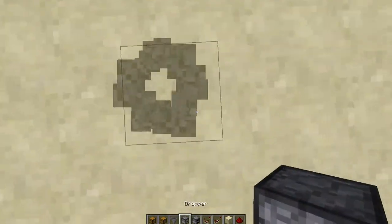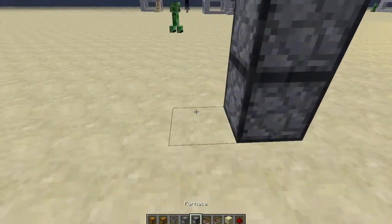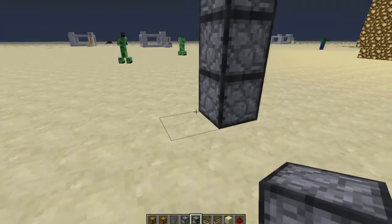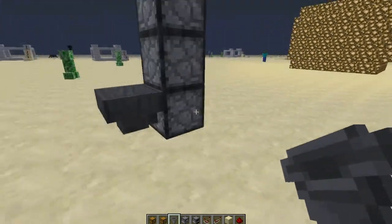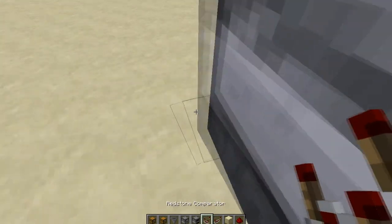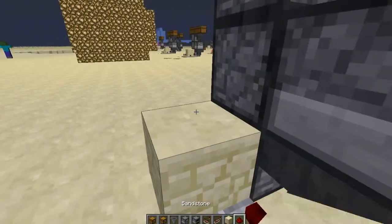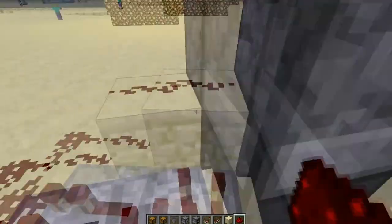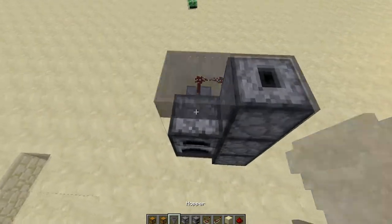So we can just start by building three droppers up. Next step is to place a hopper going into the droppers. It's very confusing saying all this. Redstone comparator, redstone repeater, block, and then a line of redstone connecting those.